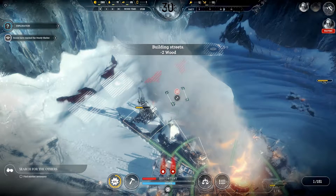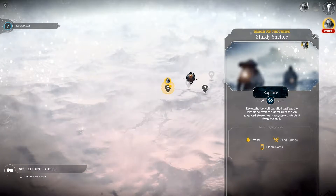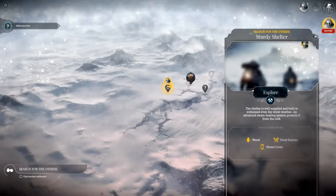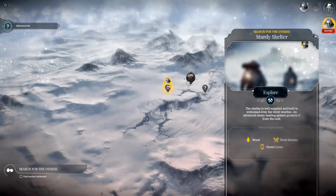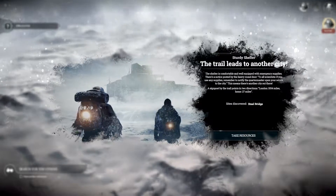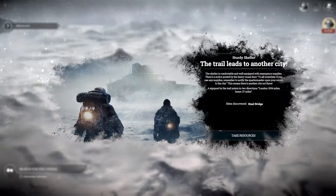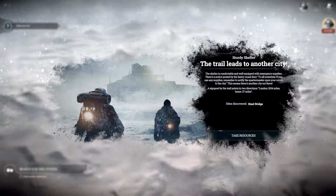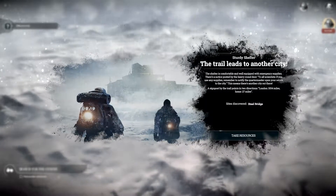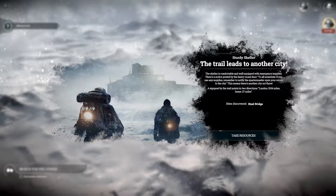The shelter is well supplied and built to withstand even the worst weather — an advanced steam heating system protects it from the cold. It might provide wood, food rations, and steam cores. Sturdy shelter: the trail leads to another city. The shelter is comfortable and well equipped with emergency supplies. A note by the heavy round door reads: 'To all scientists — if you use any supplies, remember to notify the court master upon your return to the city.' This means there's another city out there. Sites discovered: a steel bridge.